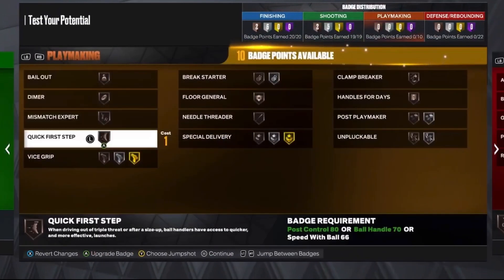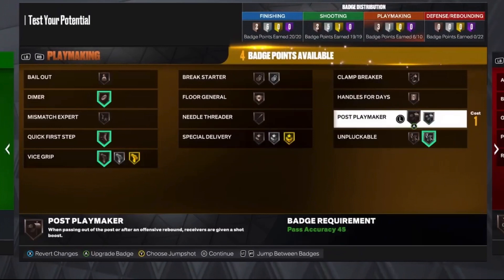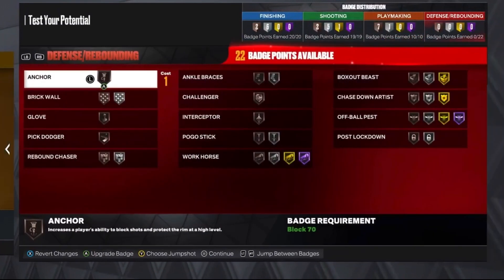For playmaking badges: Dimer, Quick First Step, Vice Grip on Silver, Unpluckable on Bronze, Post Playmaker, Clamp Breaker, Floor General, and Break Starter on Bronze.